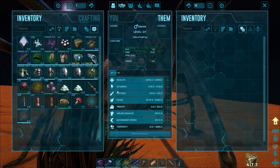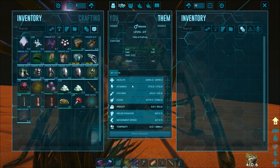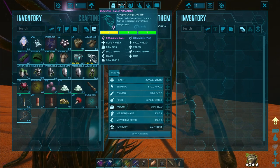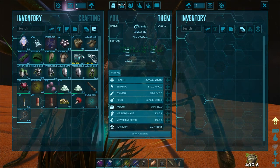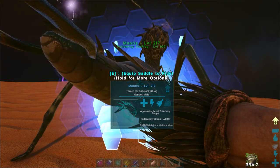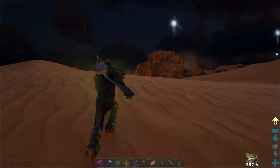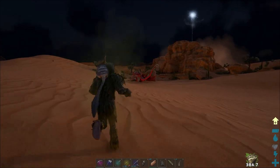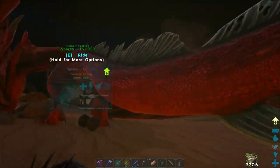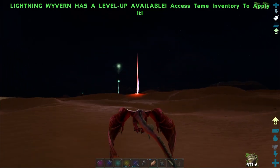Movement speed I think is the same, and melee damage was similar. We can just look right over here - health was lower, weight is slightly lower. Stamina slightly better. Very, very similar creatures here. Let's put you in a cryopod and take you home. We gotta build up some mantis saddles when we get back - two should be just fine. Let's see if we can grab this red drop before it goes away. It was pretty handy to have this rain out here because my water canteen was empty.